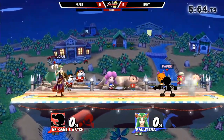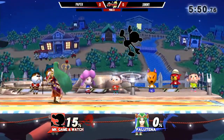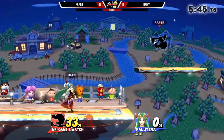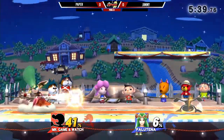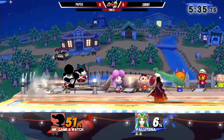Straight for the up smash — I like it. The first person to stick their little limb out is going to be the first one hit. It looks like Jimmy's waiting for Paper. That actually could have been something nice. Jimmy's just backing right off, not continuing the combo on the smash blocker. I'm not sure if he was aware he was just going to continue that — wasn't really expecting Paper to just stay in place.